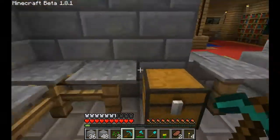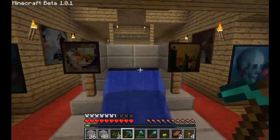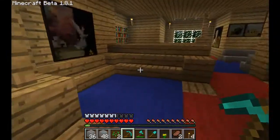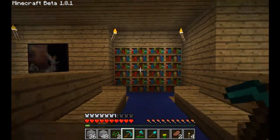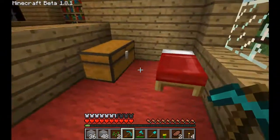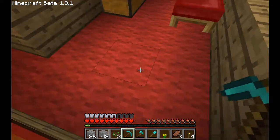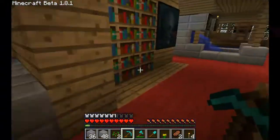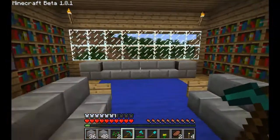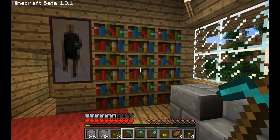Here's the kitchen. Indoor fountain — I don't know why this is here but it looks nice. Here's the bedroom. I think it's my bedroom because it's not so complex, I guess. A lot of bookshelves. I don't know, it just decorates the room and it doesn't make it too over-decorated.